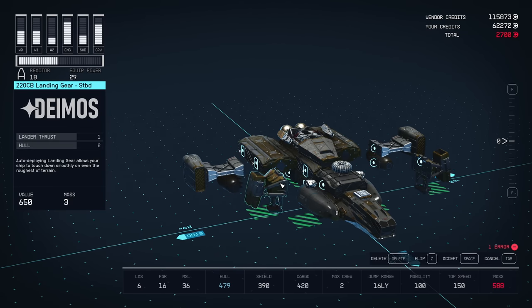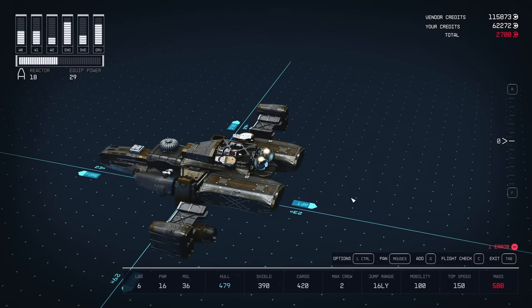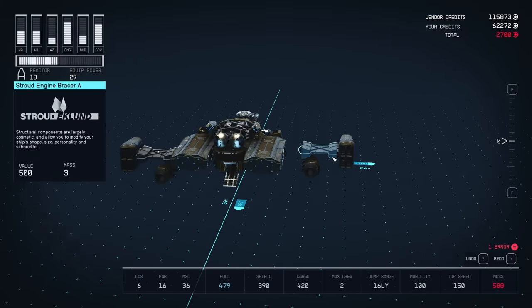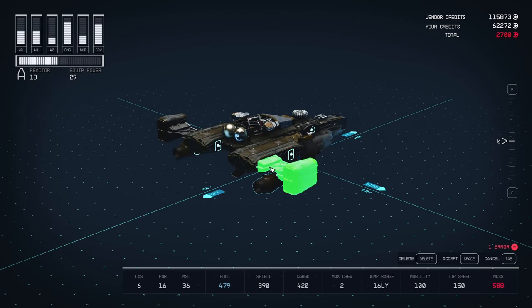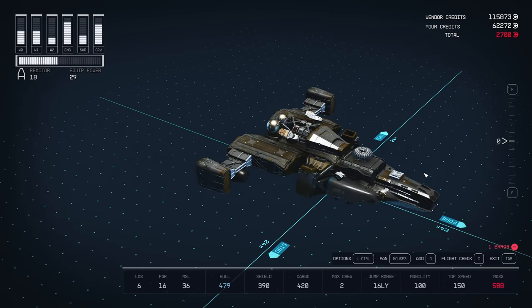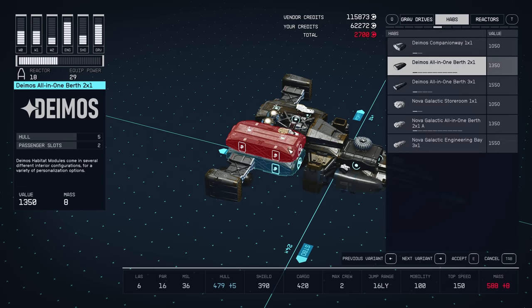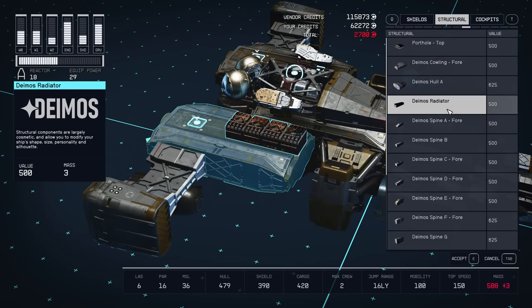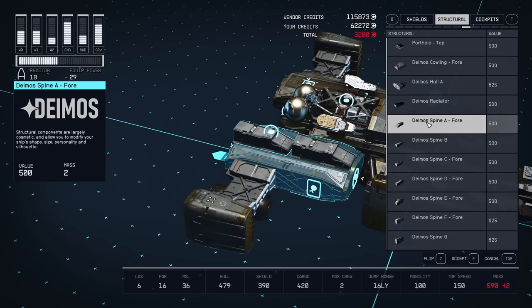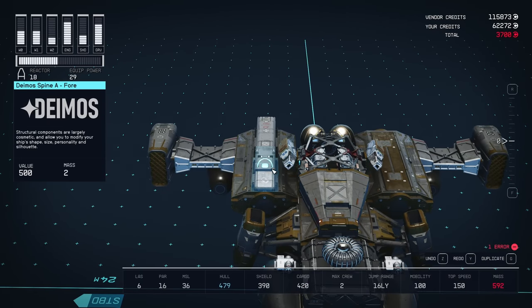Now let's start putting stuff back and see if we can make sense of this. I'm gonna have to shift this piece because it won't make sense to connect it up here — move it over here, and there we go. For the most part I think I preserved the look of the ship, but now these areas kind of stand out. I want to make them fit in a little bit better by adding some things up here to break up the flatness. I'll hover over there, press G, and go into structural stuff — Deimos Spine A and Deimos Spine B.